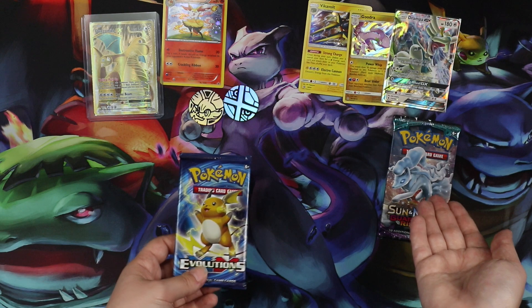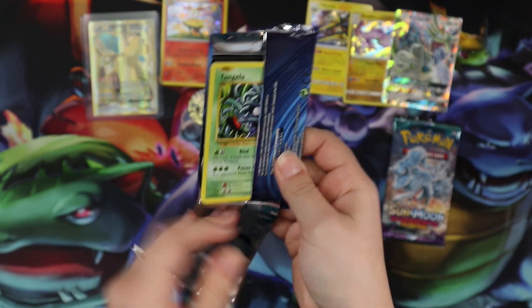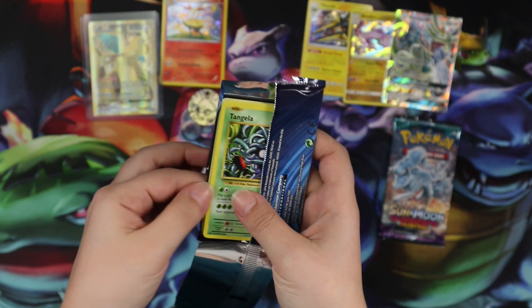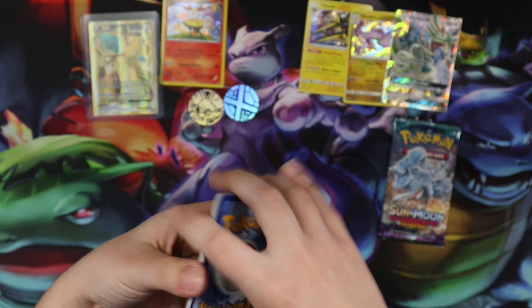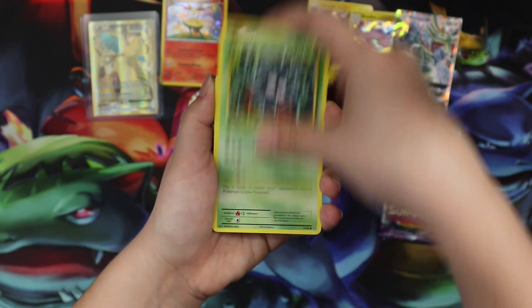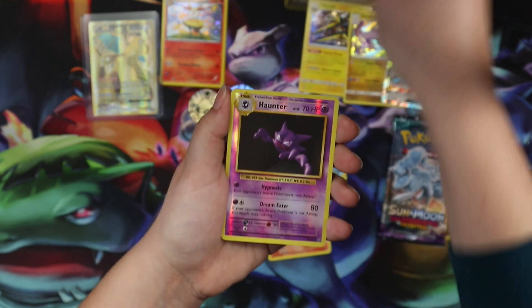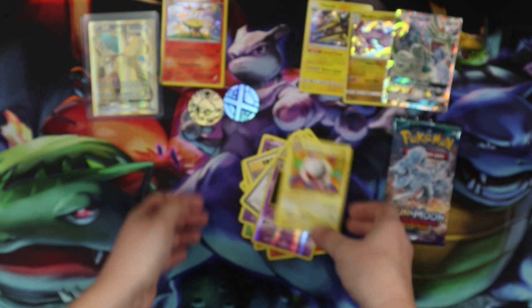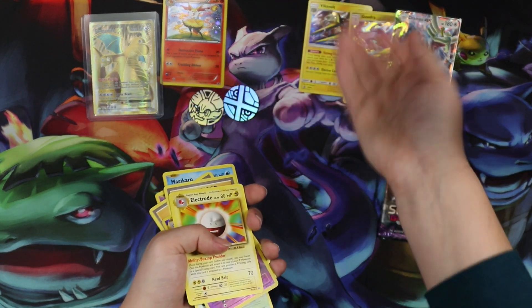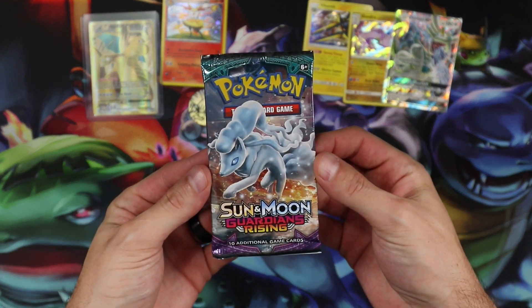Because we want Nine Tails to be last, I'm gonna open up the Raichu pack now, so I get to go twice in a row. We have Tangela, Weedle, Sandshrew, Ghastly, Magikarp, Magmar, Slowbro, Spirit Link. Brock's Grit, Haunter is the Reverse, and the rare is an Electrode. We had to eradicate and you had to follow it up with an Electrode. Where's the Starmie? Last pack — Spirit Bay, all the Nine Tails.